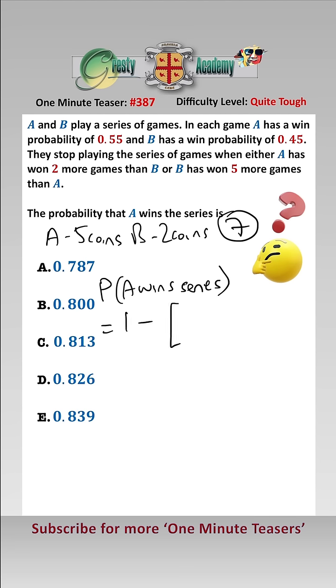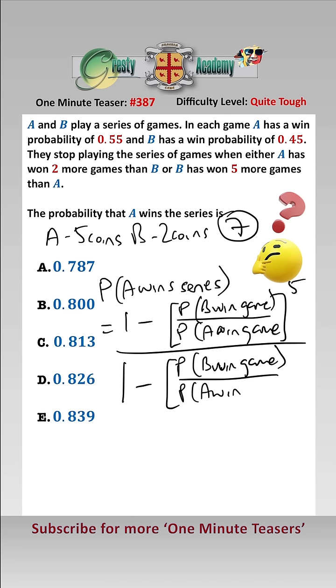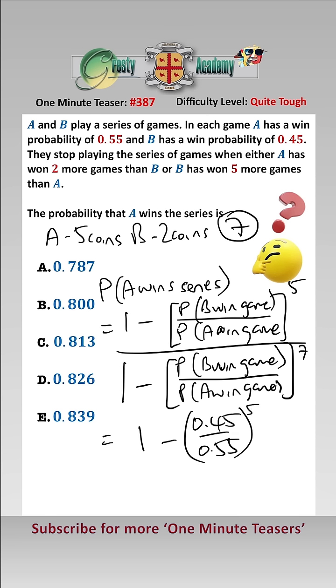The formula is: 1 minus the probability that B wins a game over the probability that A wins a game, to the power of 5, over 1 minus the probability that B wins a game over the probability that A wins a game, to the power of 7. Plugging in the values gives us 1 minus (0.45 over 0.55) to the power of 5, over 1 minus (0.45 over 0.55) to the power of 7.